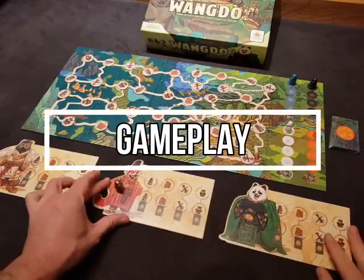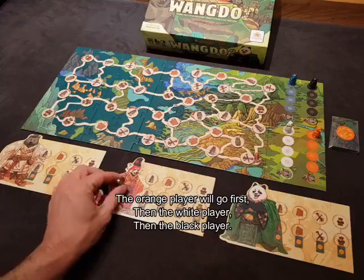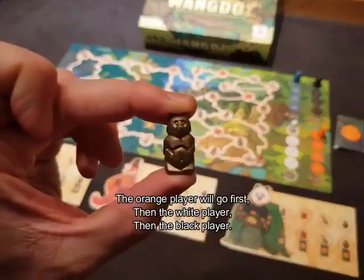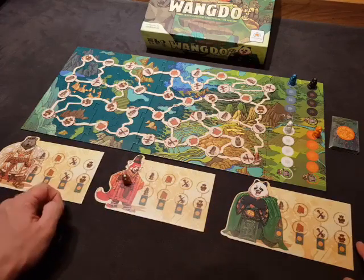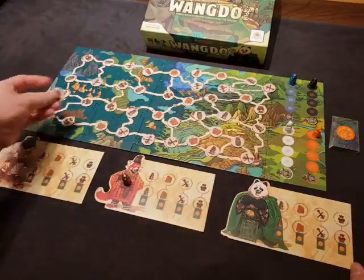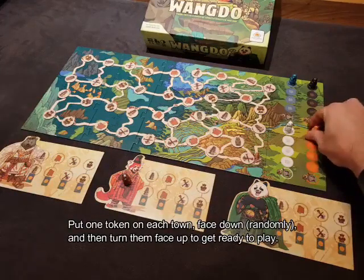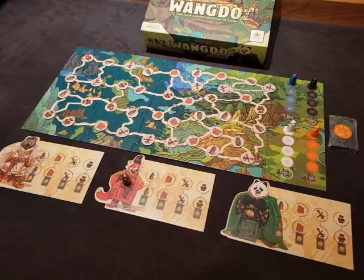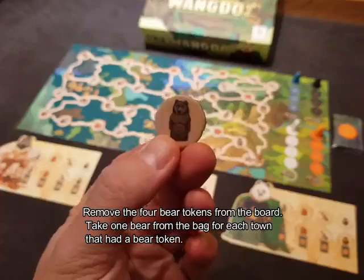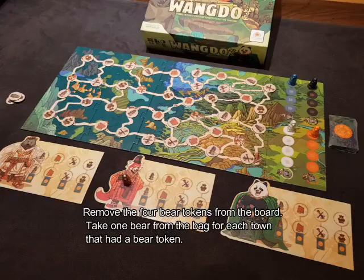All right, so we're ready for gameplay. We're set up for a three-player game. We did rock, paper, scissors and the red panda has the first player token. The white player and the black player will follow. All the tokens are set up on the board, our four starting bears are in their temples, and the cards are set up to the side. The last thing before beginning is to put out some bears — we take those four bear tokens off the board and replace them with bears randomly drawn from the bag.